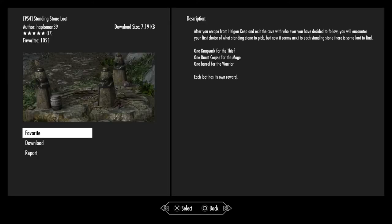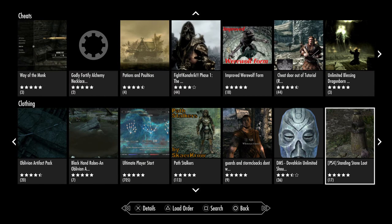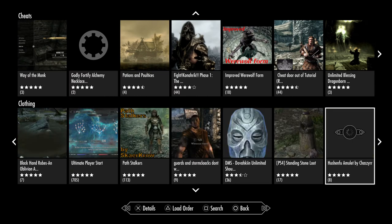Standing Stone Loot — after you escape from Helgen's Keep and exit the cave, go down to the two bare standing stones. One knapsack for the thief, one burnt corpse for the mage, one barrel for the warrior — each loot has its own reward based on whichever stone you pick.